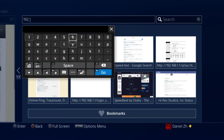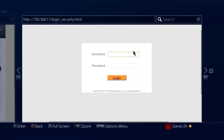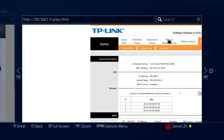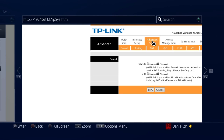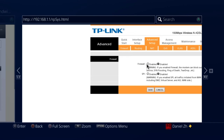Most routers use a default IP address — commonly ending in 0.1 or 1.1. Check the label on your router or its box, or Google your router model to find it. The default username and password are usually 'admin'. In the router settings, find the firewall option — typically under Advanced Setup — and disable it. You can also try disabling SPI as well.